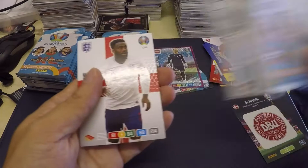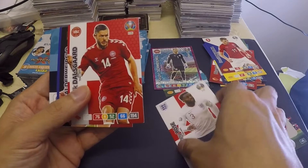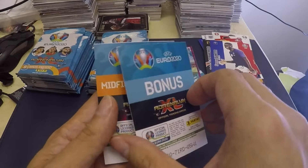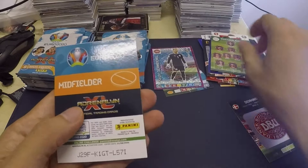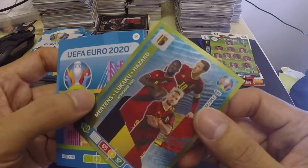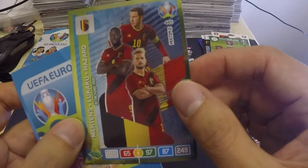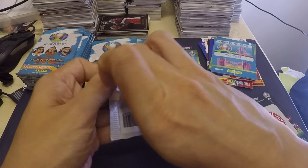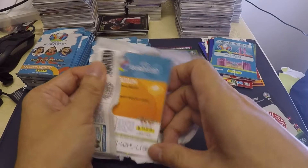We have Danny Rose — don't actually know these players — Henrik Dalsgaard, Toby Alderweireld, Samuel Umtiti. We have a bonus card here — Switzerland! And another one — it's a bit sticky — Thomas Delaney. Next, what is this? It's like a trio — Mertens, Lukaku, and Hazard! We're going to put that here. And a stadium card — Bucharest.